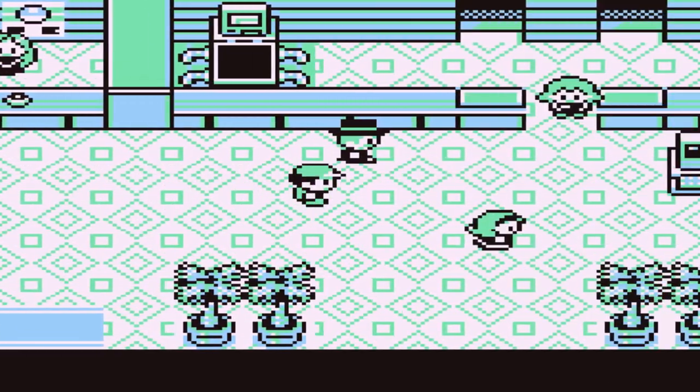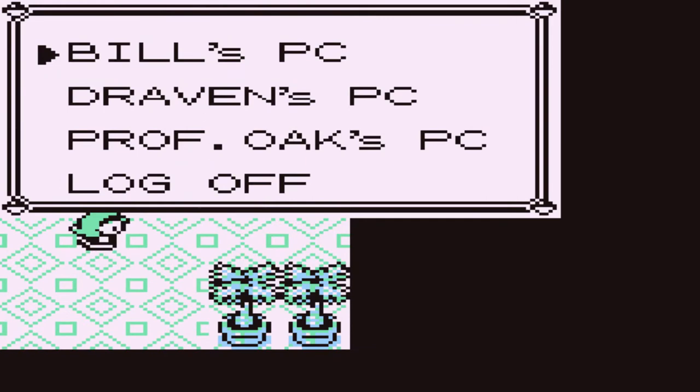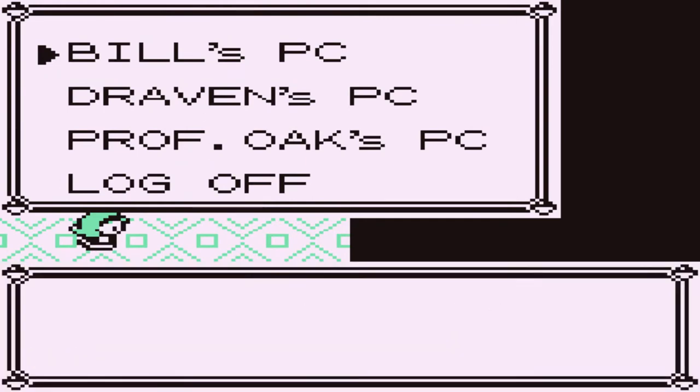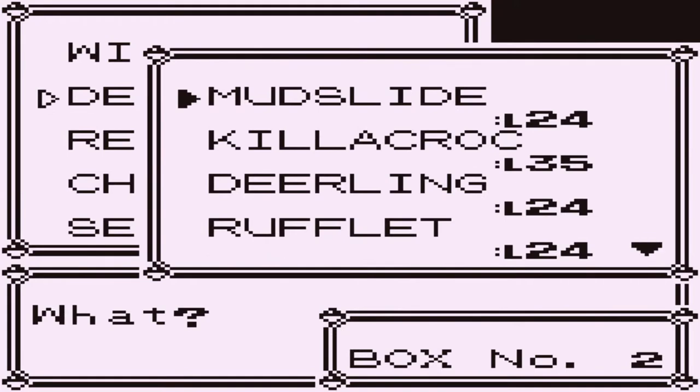In our last episode, we managed to get the Silscope, defeat Team Rocket, take on Giovanni's new team and all that stuff. Well, we have one of two options: we can either go back to Lavender Town and take care of business there, or we can take on Erika. Right now, I'm going to do that, because it has been a while.